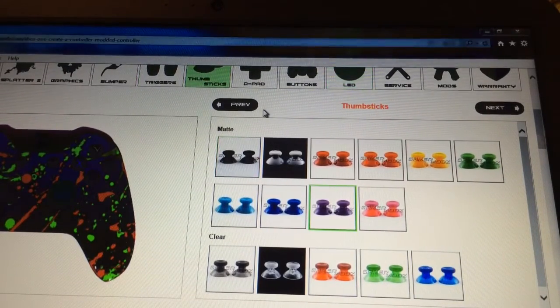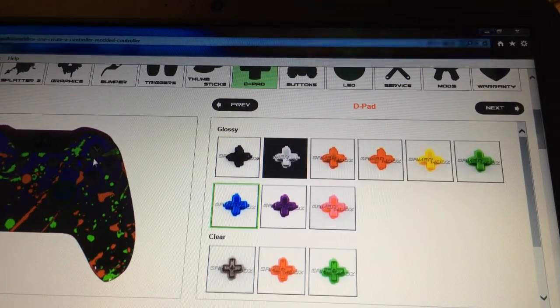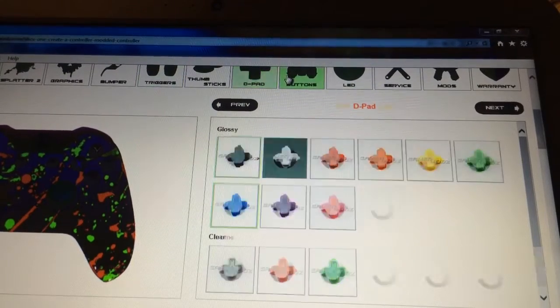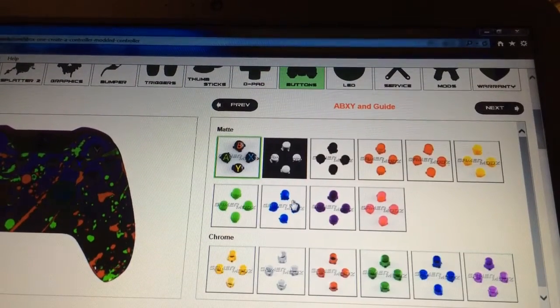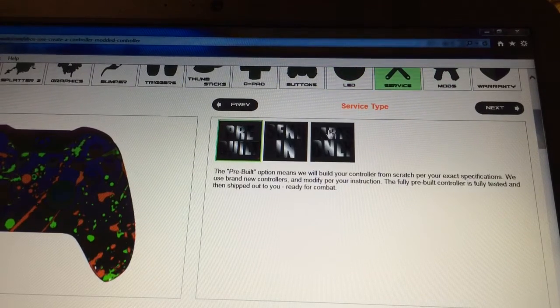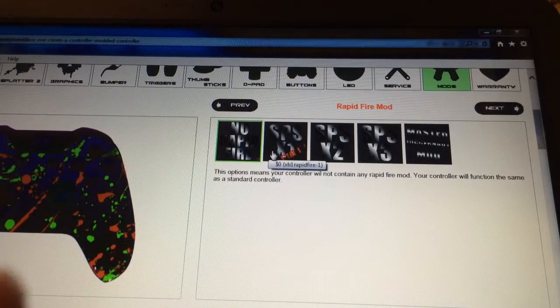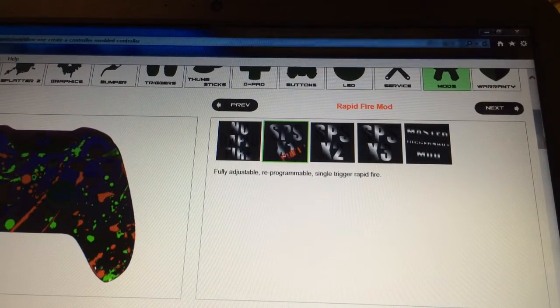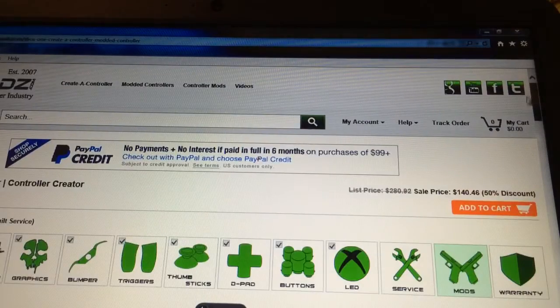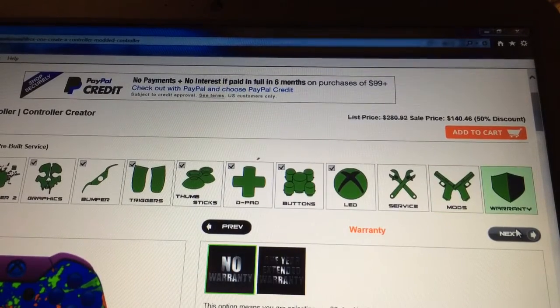I mean I could see this working — the keypad, they have everything. You can get buttons in blue LED, red, and they have a special dealer selection. Look — free mods! So if you guys want that, you can see it comes out to $140. They have a 50% discount shown, so you go to next, next, and add to cart.